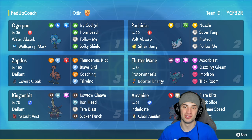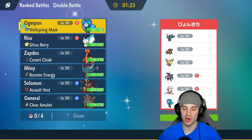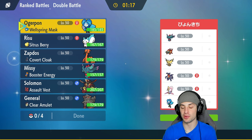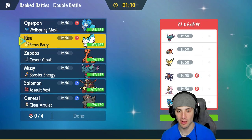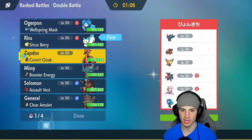First match is on its way and we're going up against a dreaded combo — Chiyu and Fluttermane, always so strong in Ranked battles in Scarlet and Violet. They also have Garchomp, Zapdos — another big-time combo where they can freely EQ or freely Discharge. Pretty strong combo. The final two Pokemon they've got are Ogre Pine and Cresselia. I want to lead Pachirisu right alongside most likely my Zapdos.